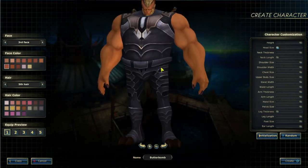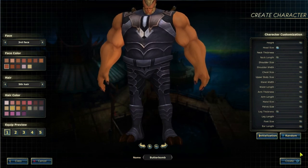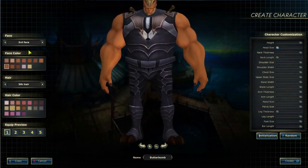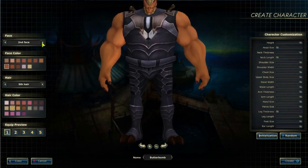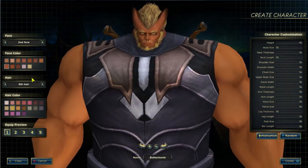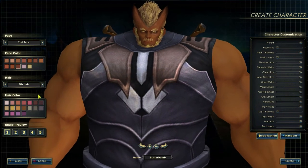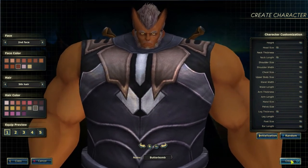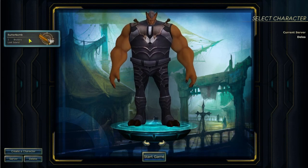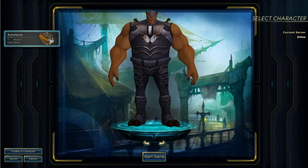There we go — I love this character. But I messed up the face. Which one was it? This one has a mustache though — that's even cooler. Face color dark, hair gray. Create. Butterbomb, Level 1 Brutus on the Lost Island. Let's go.